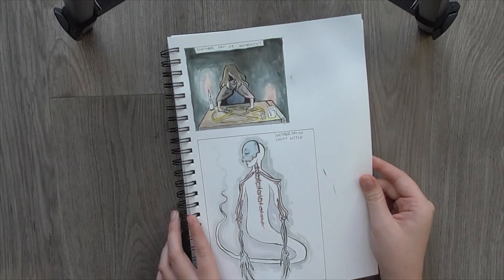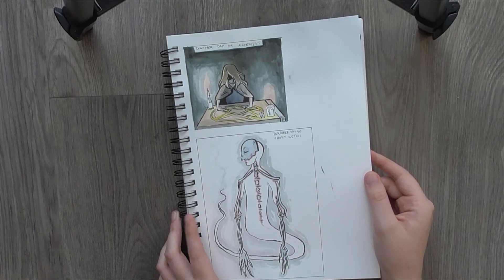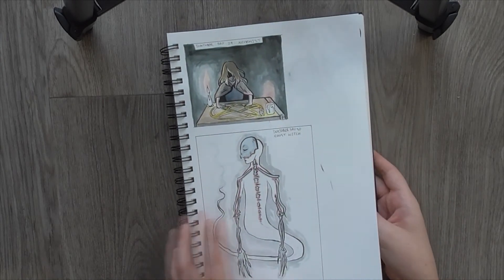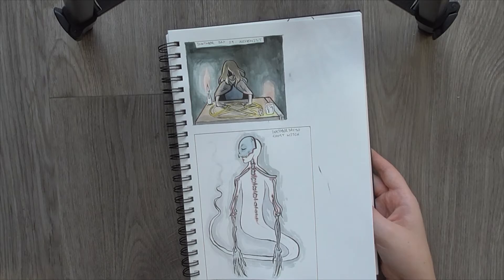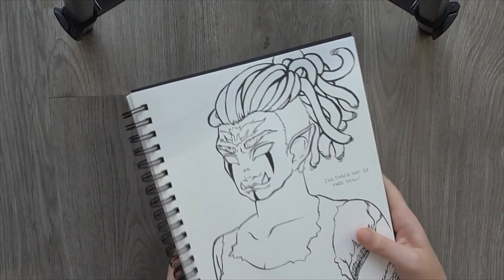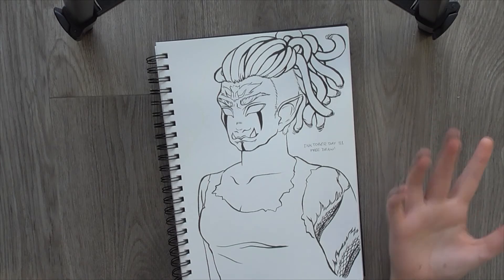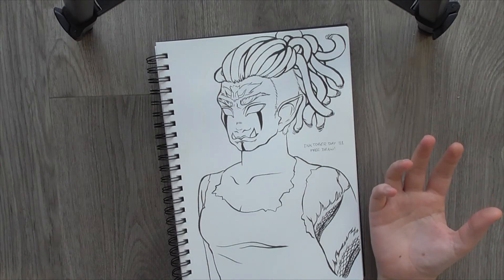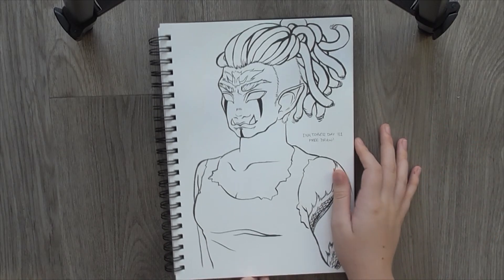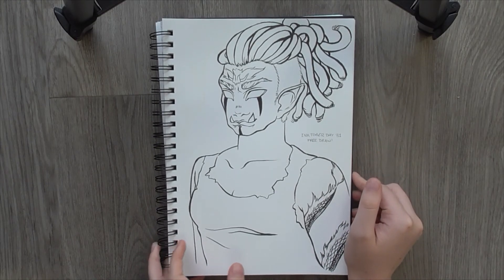Day 30 was Ghost Witch. I really played around with that creepy thing that I've been enjoying. I love how it turned out honestly. I'm really really happy with that. And the whole skull mask thing has got me a bit inspired - I kind of need to do more stuff with that theme. And the final day was a free draw, so I drew Shell, my Orc character. She is a sorcerer. She draws her magic from various things. She's developing over time and I'm loving her more and more. And I had to draw her for Inktober.